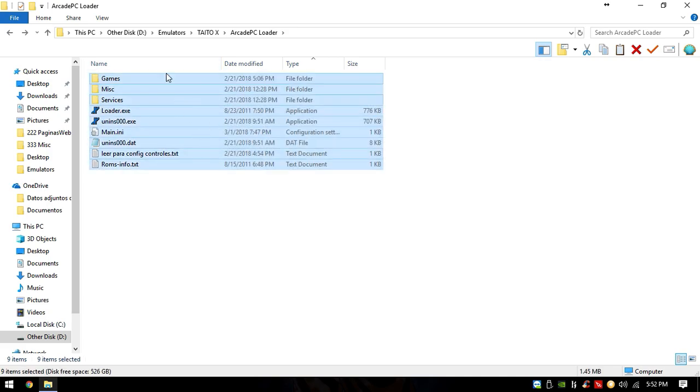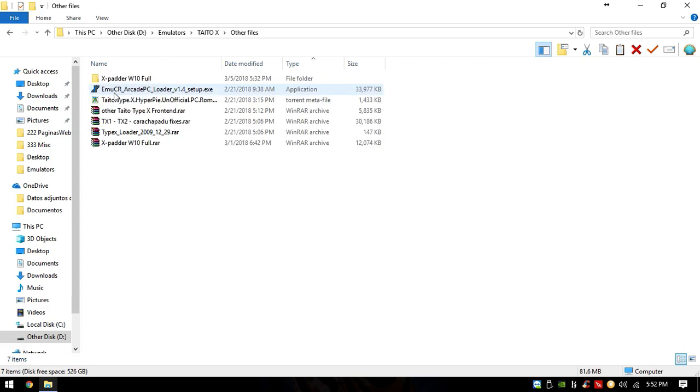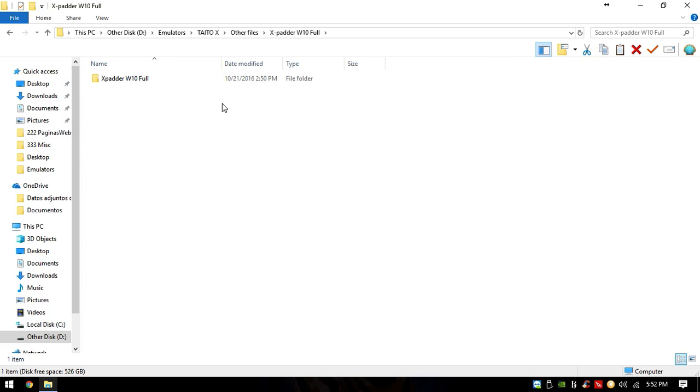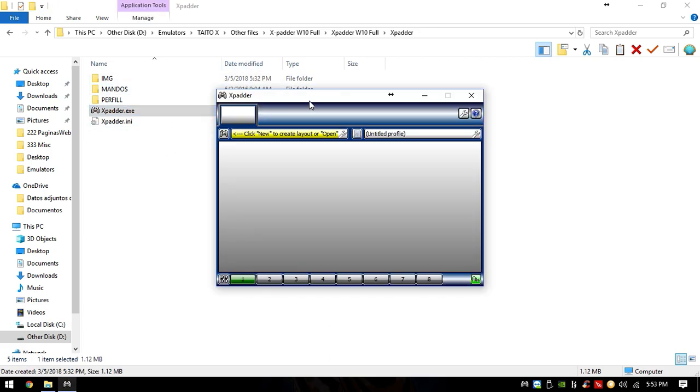Once you have the collection, the launcher, and all the games in place, before launching the arcade launcher you want to make sure to open and activate your joystick. In my case I have an Xbox One controller. I'll also leave you an xPadder download in the video description — one that works with Windows 10 — so you can map your keys to play the games, because without it the keys won't be recognized.